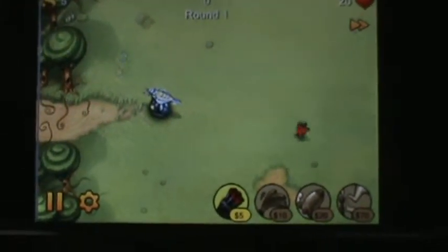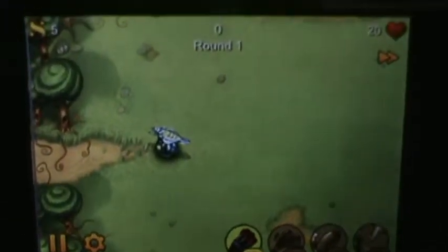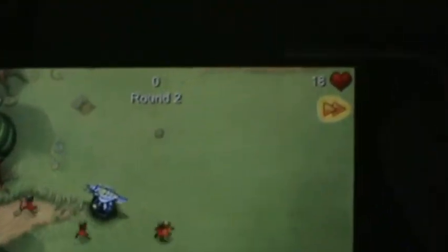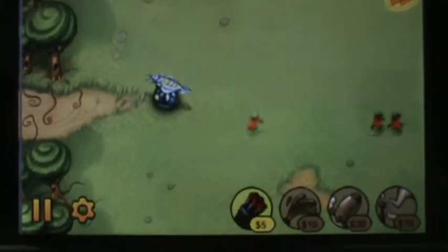It seems to have different items, and instead of balloons, it's little guys walking around. You can also fast forward to go faster. My health is 18, which is a lot less than Balloon Tower Defense.